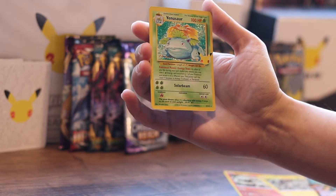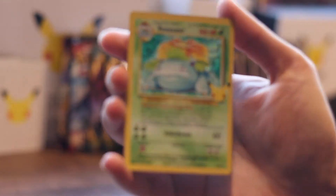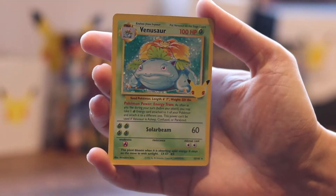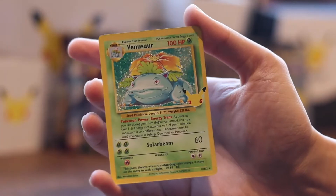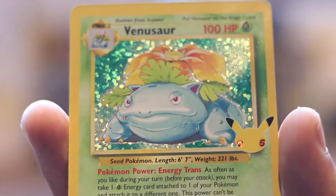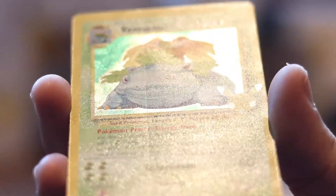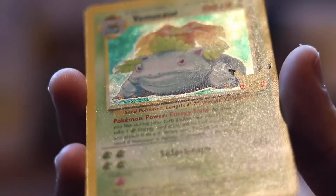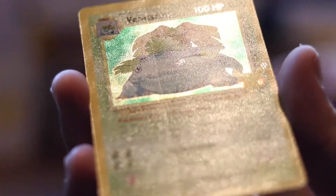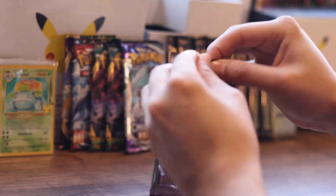No way! First pack, bringing that close for you guys. First ETB, first pack, come on baby. Big boy Venusaur! With the Zacian! Oh, the print line - we have a print line on the Venusaur though. Unfortunate, there is a print line there. That was super easy to open though.